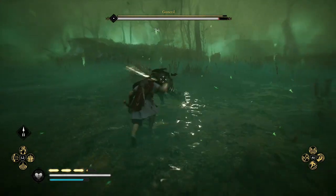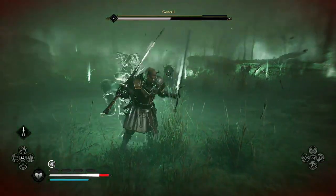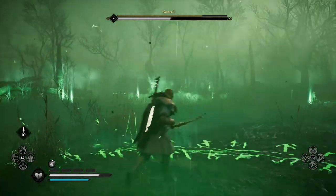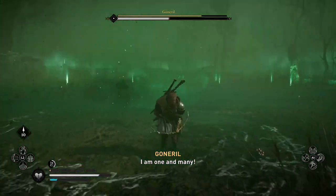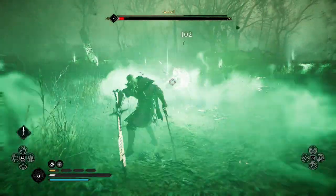Once you get Gunnaril to half health she will enter a berserker mode and release clouds of poisonous gas, so make sure you have your gear configured to resist poison damage before going into this fight. Once you've defeated her she will drop Thor's Breeches and a dagger. This dagger will be used later on in this guide.